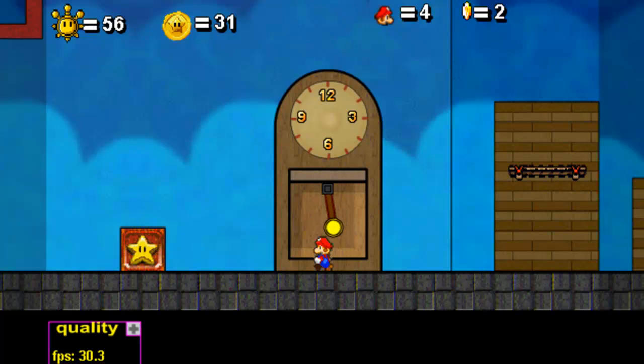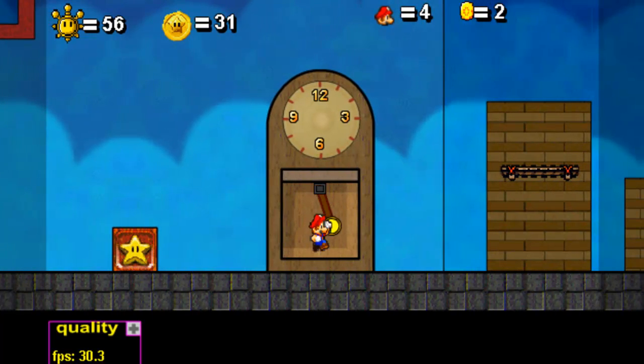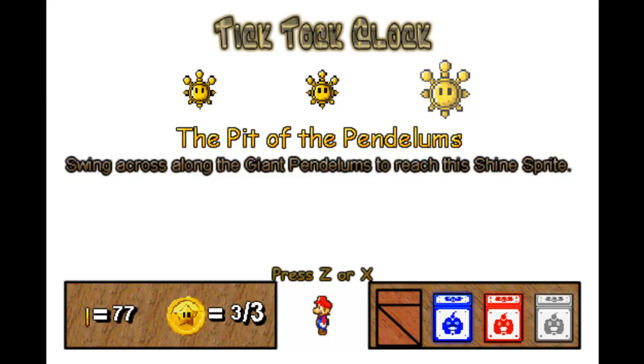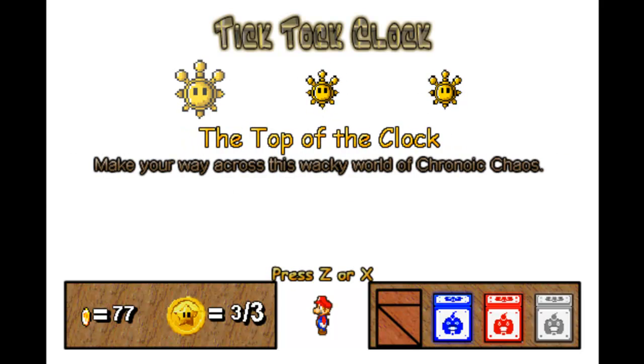Here we are in the star room — this is actually the first time that you're going to be seeing this, even though it's not the first time for me. You have to double jump right up into here, and it takes you to Tick Tock Clock. You haven't seen the other two yet; I've taken care of them. The one that had too many dropped frames is this one — the top of the clock. Make your way across this wacky world of chronic chaos. Because I shouldn't have any flood nozzles at this point, I'm only going to use flood nozzles as I get them, so we're just going to go right in with nothing equipped.